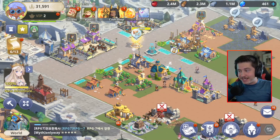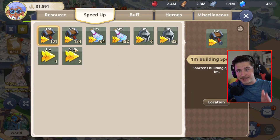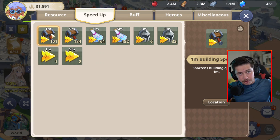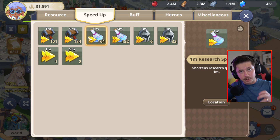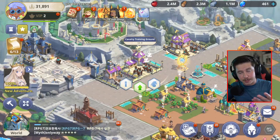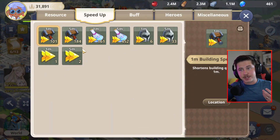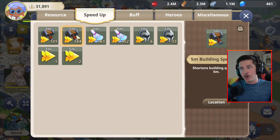Let's talk about the speed ups. You can see them here in your inventory. You've got all sorts of different types: building speed ups that allow your constructors to build and upgrade buildings faster, research speed ups that make research in the academy go quicker, training speed ups that allow your training grounds to train troops faster, and then the overall queue speed up which basically does all of them at once.